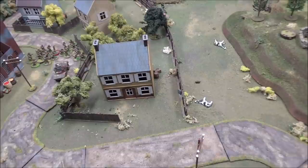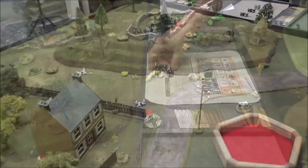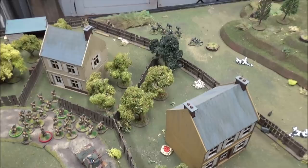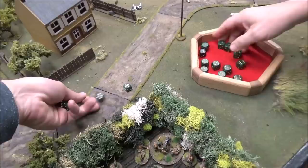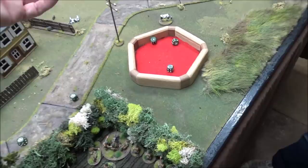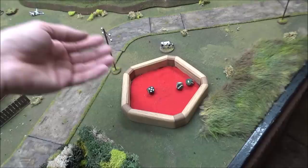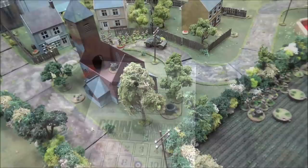A dead and three shock on the machine gun team. One squad runs up to the building. German phase: two fives. The German machine gun activates on a one and shoots at the pinned Hotchkiss — eight shots, two hits, hard cover, nothing. French double phase: with one, two, four — Pierre moved all these guys up, took a shock off. With two and one I had the Panhard drive around on the road 3D6, going straight into the teeth of that 88 like a maniac. Another double phase — armored car stays, but over here with the two the squad hopped the fence.